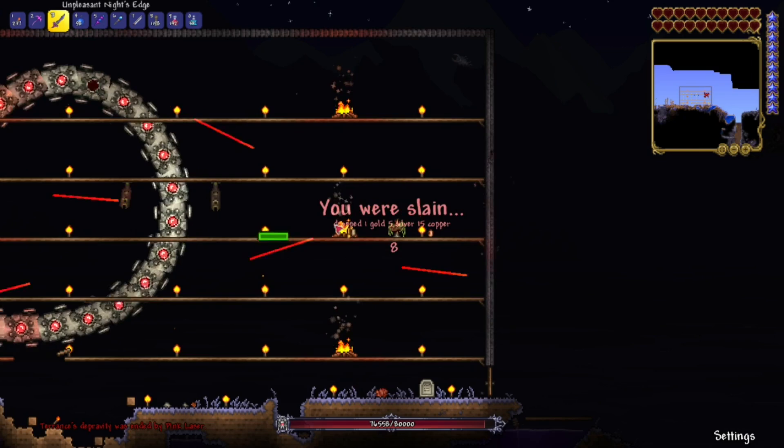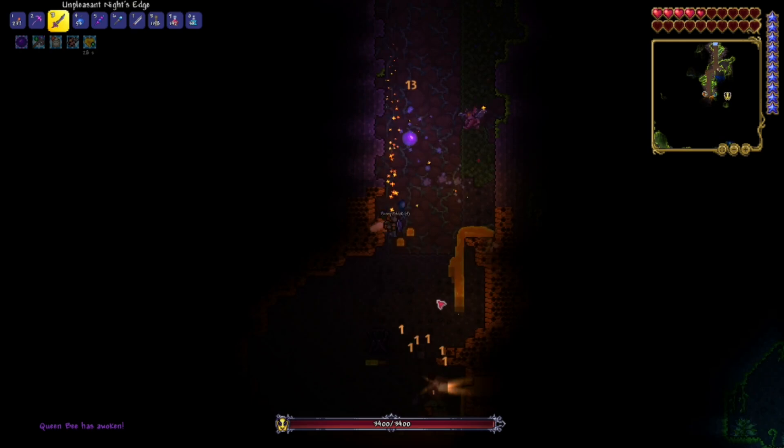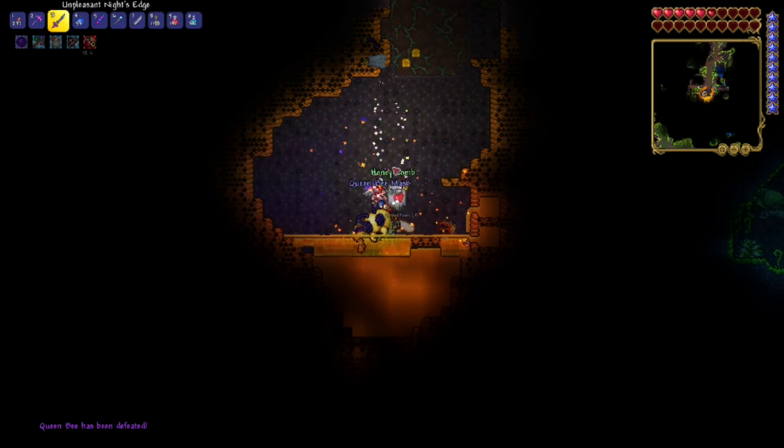Also, while digging straight down, I don't know what happened here — I think my imp shot the little bee spawner thing. And so we got into another one of these fights, which wasn't great because there really wasn't any area for a fight set up yet. But it doesn't really matter; I was able to take down the bee, even though it was a whole lot closer than I would have wanted.